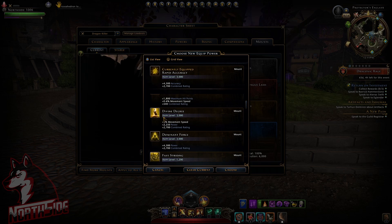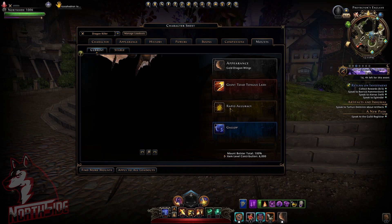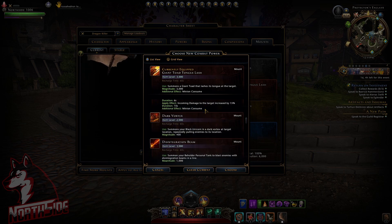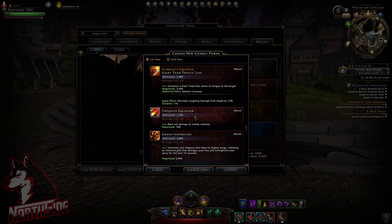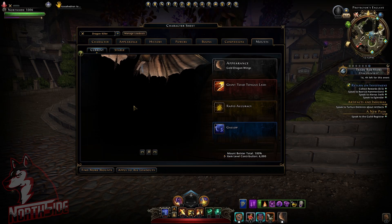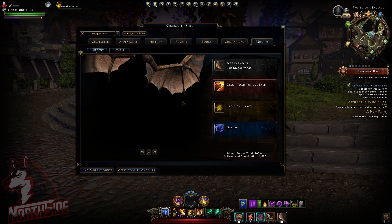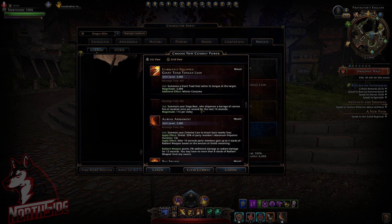So you can see here Divine Decree gives plus 3 movement speed and plus 2250 power — that's its equipped power. And we also have its attack power, which is the Explosive Equalizer. So it is giving 3.5% movement speed and 2250 power to be exact.